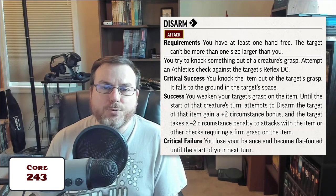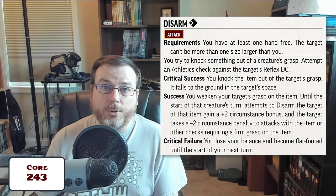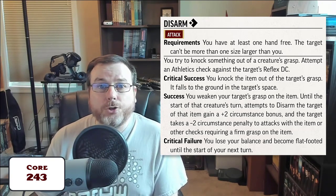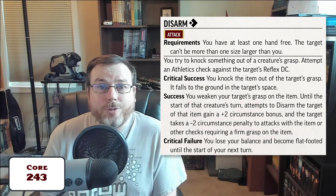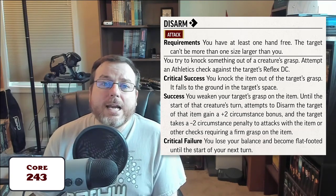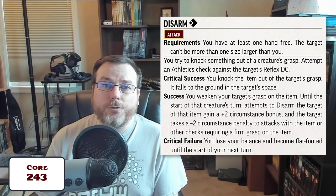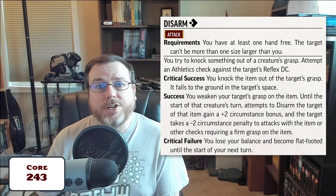On a critical success when trying to disarm a shield, it's again up to the GM. If they believe the shield is strapped firmly and immune to disarm attempts, obviously they don't drop it. But the GM could rule that the shield is not strapped and therefore does get dropped, or say that on a critical success your disarm attempt cut through the strap, knocked it loose, and it fell to the ground — just like a normal critical success on a disarm attempt.